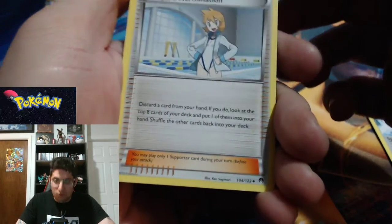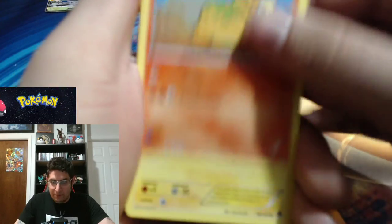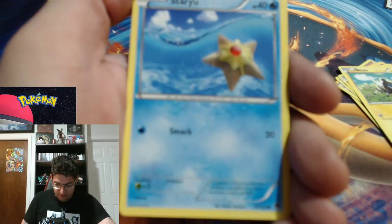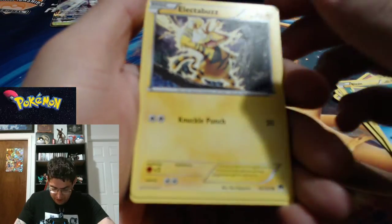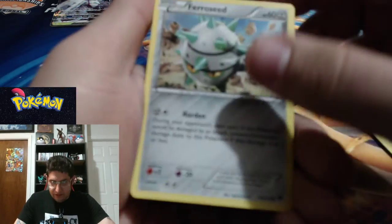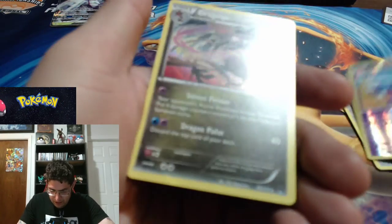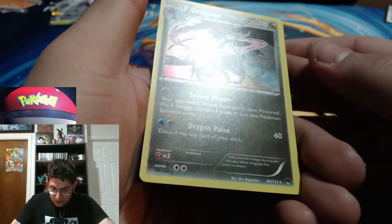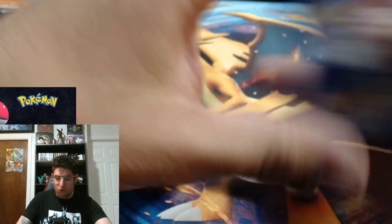Misty's Determination — that's cool. Arcanine. I love Arcanine, original 151 Pokemon. Numel — he's such a cute little camel thing. Blitzle. Staryu, just chilling. Electabuzz. Ferroseed. Skorupi as the Reverse Holo. And a Dragalge — it's Skorupi's evolution. That's cool. Dragalge as the Holographic Rare. So I think I did the card trick right.